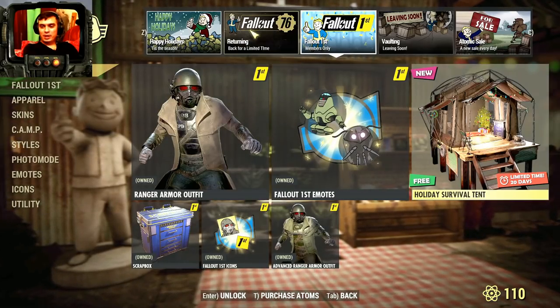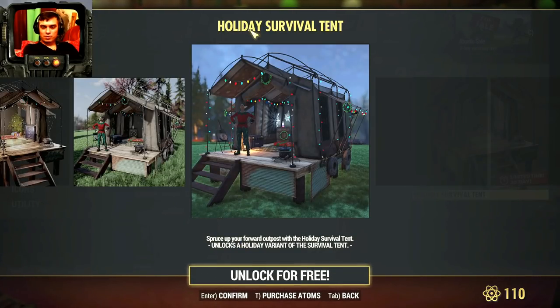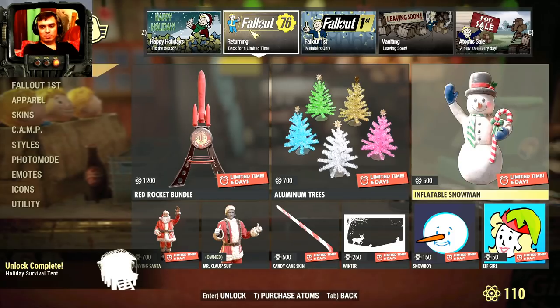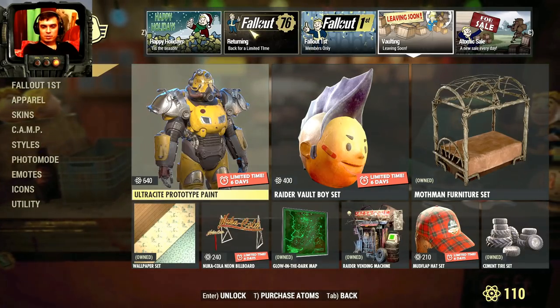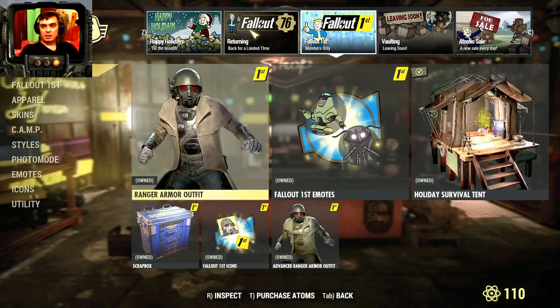From Fallout First we have the holiday survival tent, the decorated version. It looks like it glows inside — I'm gonna grab it, of course, it's free, and I'll show you how it looks once we're done. The Ultracite prototype paint is back, been back multiple times.